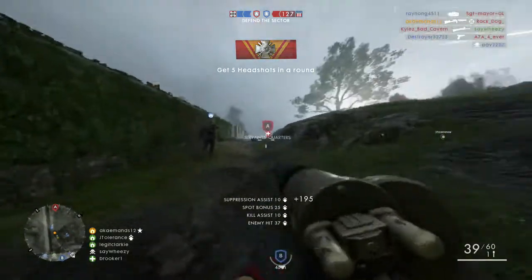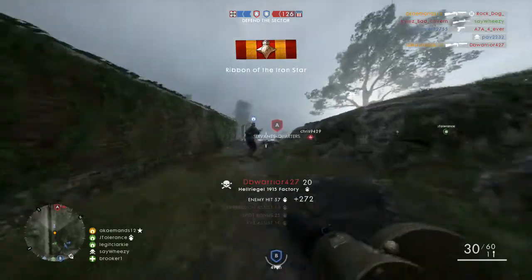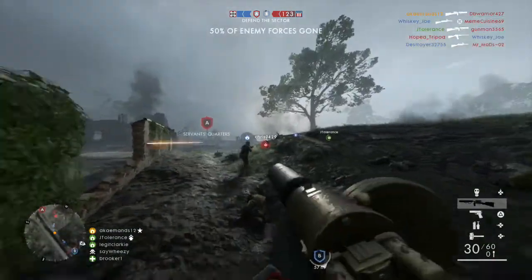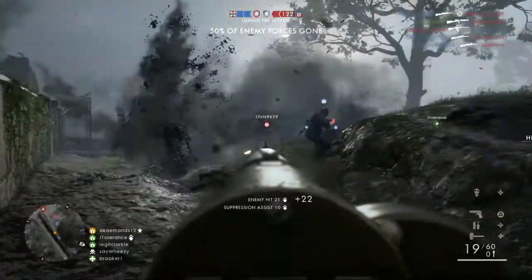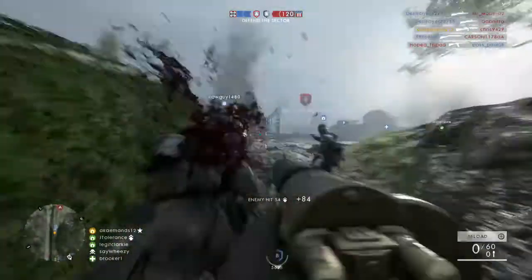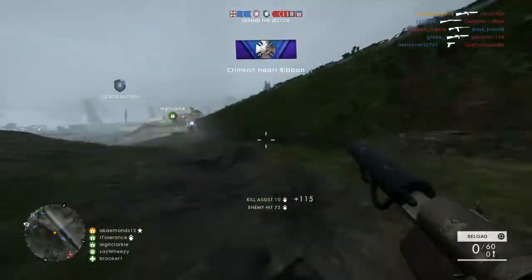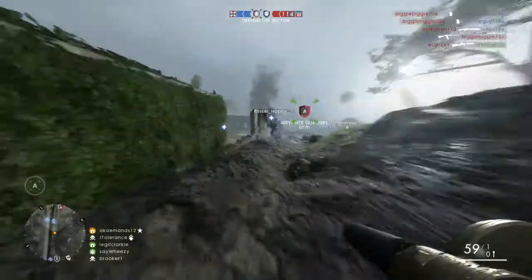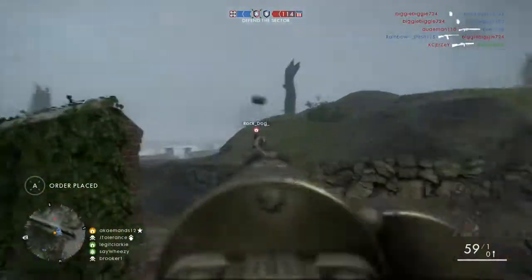Whichever you want to call it, each class is going to get a brand new weapon. It's not essentially an entirely new weapon like the DLC weapons, but new weapon variants of the current existing level 10 guns. This means the Hell Regal, the Martini Henry, the Huot, and the Selbstlader 1906 Sniper are going to be getting new variants.